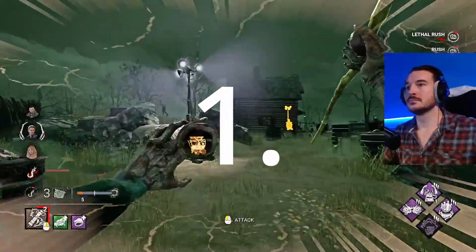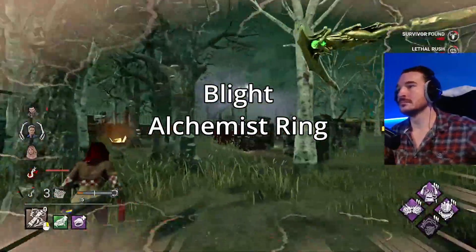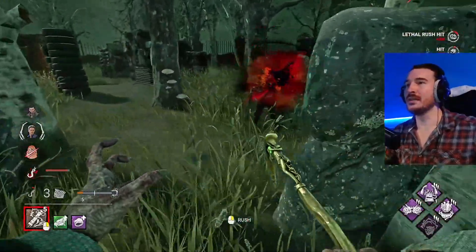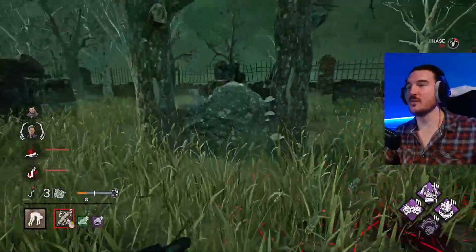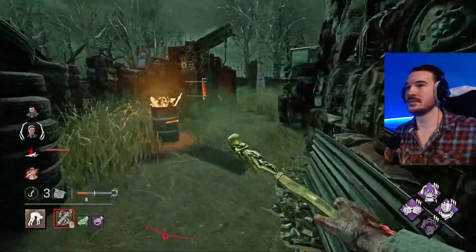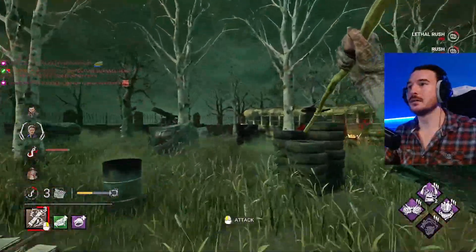These are in no particular order. We're going to start with The Blight with Alchemist Ring and Blighted Crow. The Blighted Crow makes you go faster with every single rush that you do, and the Alchemist Ring instantly refreshes your rushes if you get a lethal hit while in your rush power. This means you can cover great distances, hit a survivor, and instantly have your power recovered.